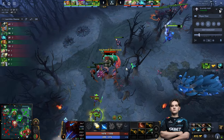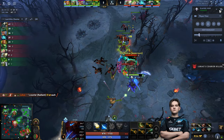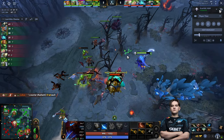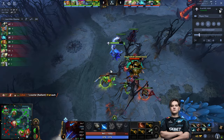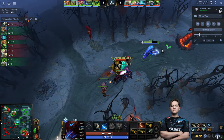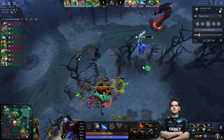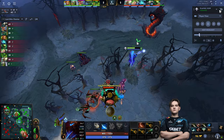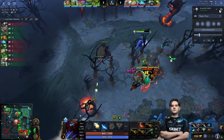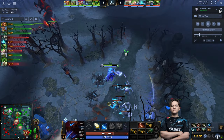Yatharo goes behind Tide to hit the creeps because he doesn't want Tide to Anchor Smash both him and the creeps — this way Tide gets maximum inefficiency. You can see 33 is trying to bully Sven, only attacking Sven because Sven can't really do damage to Tide. Yatharo even lets one range creep die but goes to the small camp to farm it instead.